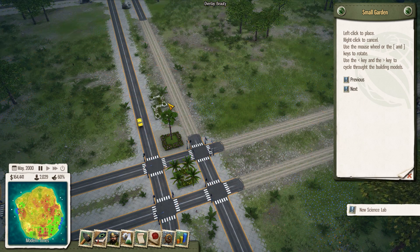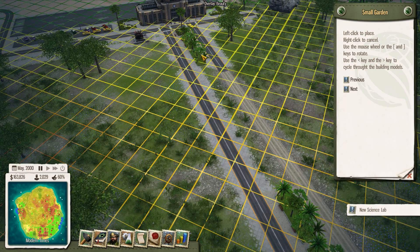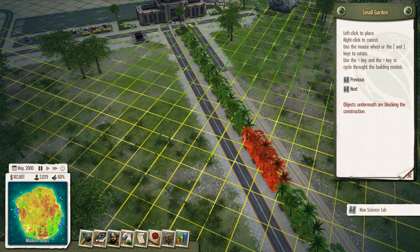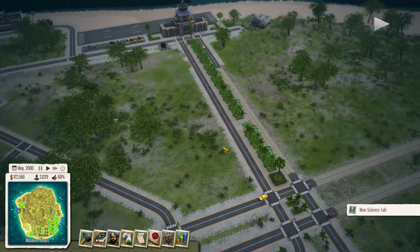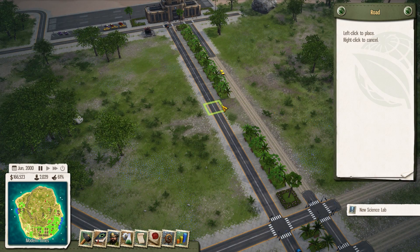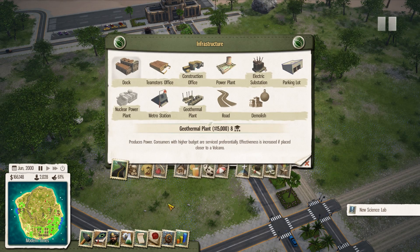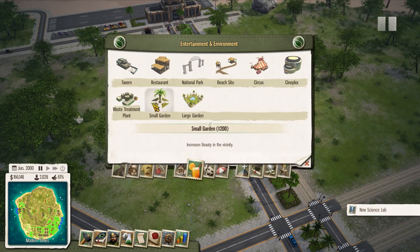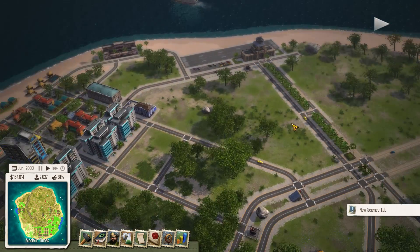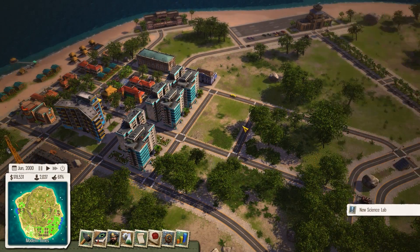Let's get the really thick forest things in place over there. We're probably going to bulldoze some of these eventually and have a road go through — let's do that right now. Something like that, and let's put another park in there. There we go, perfect. Are these buildings full? Yes they are — perfect.